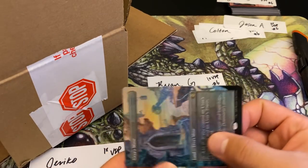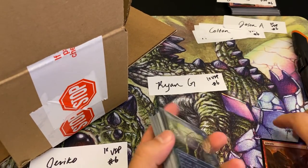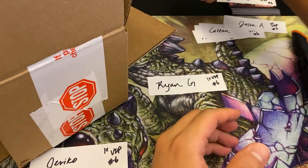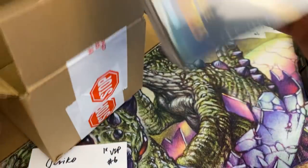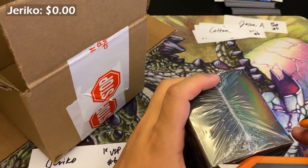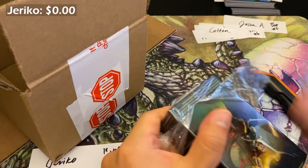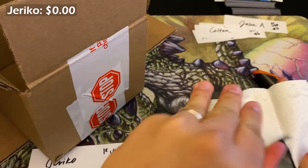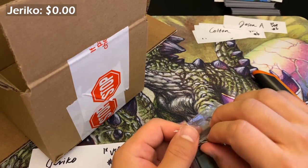Doing the numbers yesterday on pricing, there's about $20-25 of average value just from the ancillary cards — your foil rares, foil mythics, basic lands, foil basic lands, and even the tokens. About a third of the tokens are at least a dollar or more; the rest are in that 30-40 cent range. You can sell them on TCGPlayer, net maybe 20 cents after fees each — but it's still better than bulk rares these days.